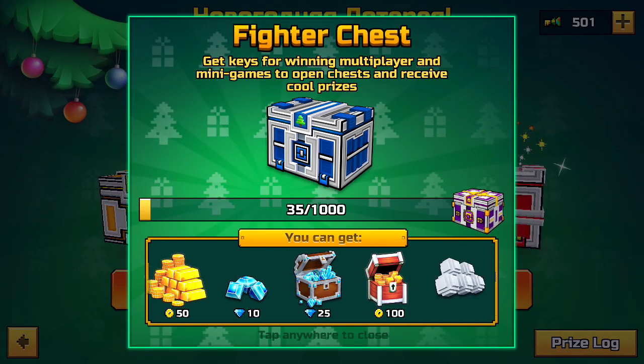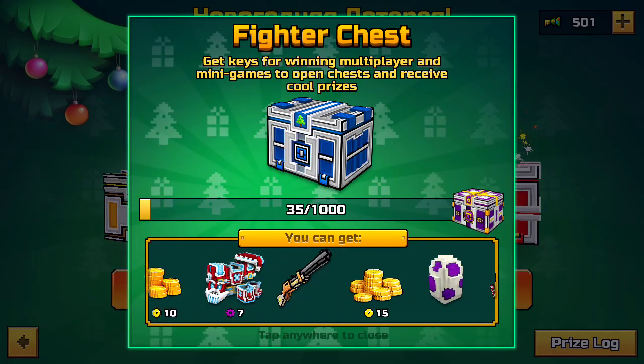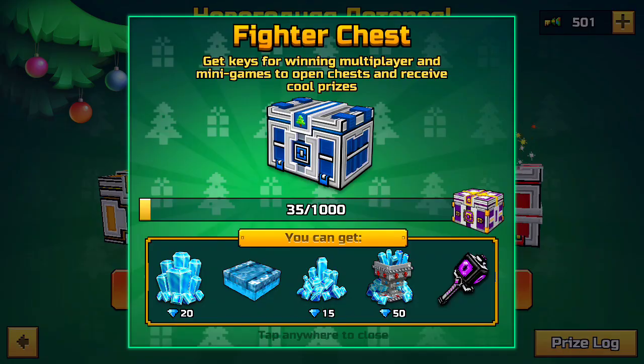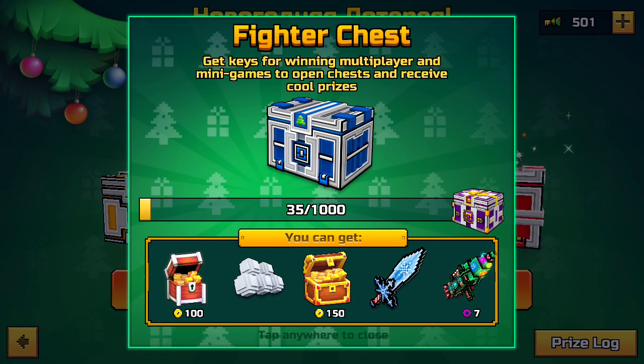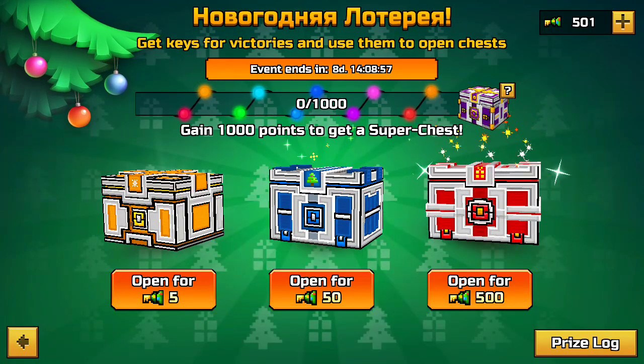We're gonna do some more chest openings and I hope to get one of these unique weapons, including the Tesla Cannon, the Law Enforcer, the Wizard Wand, or one of these other weapons you can get. Let's go!